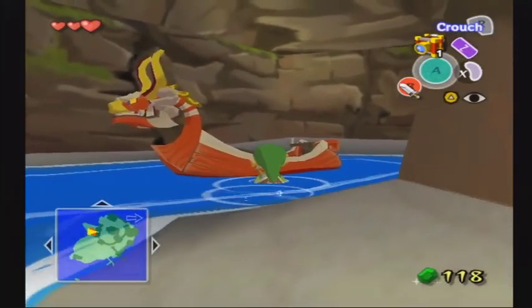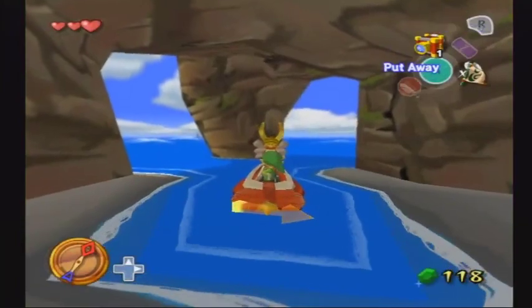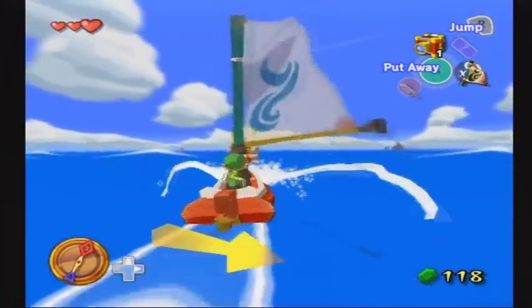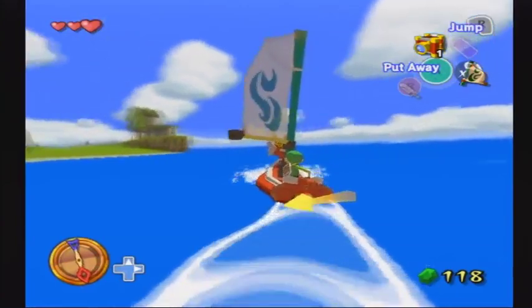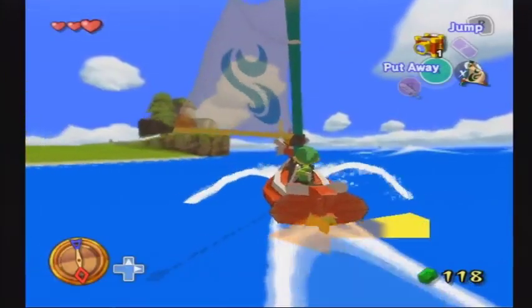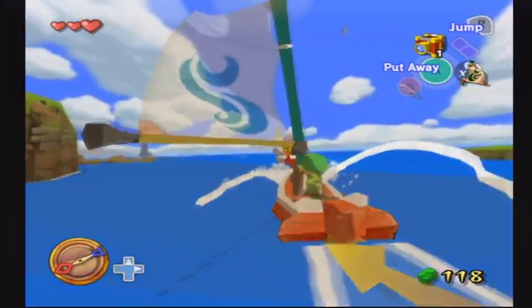Hello and welcome back to The Legend of Zelda: The Wind Waker. In this episode we're finally going to leave Windfall Island and work our way towards the first dungeon in the game. To do that we're going to head towards Dragon Roost Island. We have the sail now that we got on Windfall Island — we got that a couple videos ago before we went after all those heart pieces, joy pendants, and other side quest items.